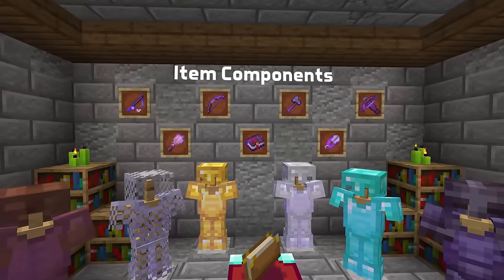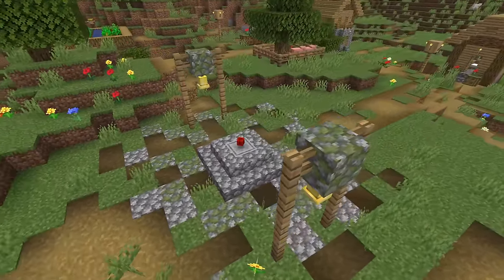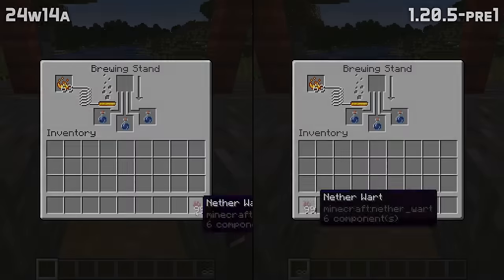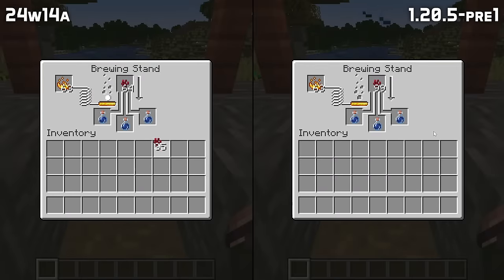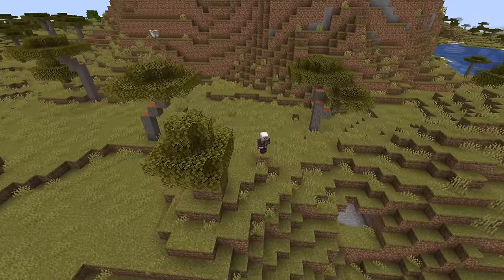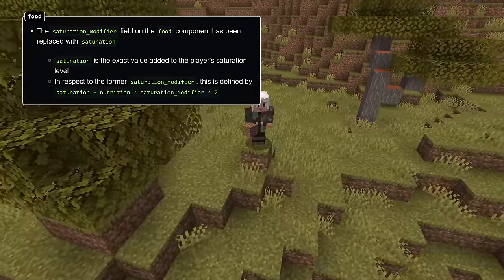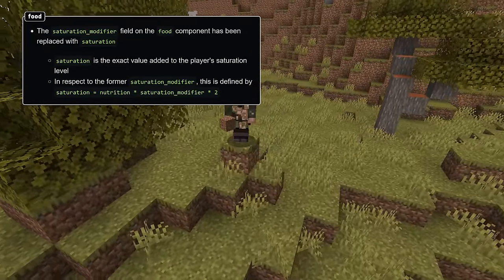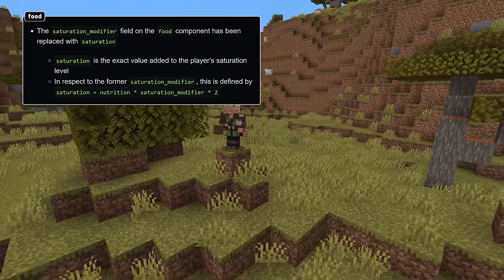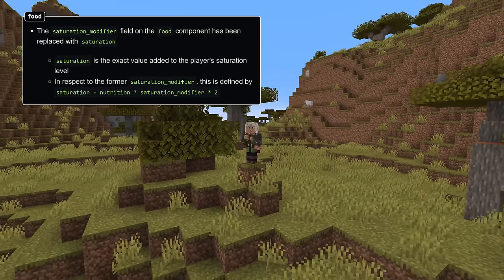Let's move on to item components. Items are no longer allowed to have both a max stack size component and a max damage component at the same time — that is, you cannot have an item that is both stackable and damageable. Brewing stands can now handle items with custom stack sizes over 64 correctly, and the limit of maximum 100 pages in written books has been removed. The saturation modifier field on the food component has been replaced by saturation, which is the exact amount added to the player's saturation level when the food is eaten. To calculate the saturation from the previous setup of an item, multiply the nutrition by two times the saturation modifier.